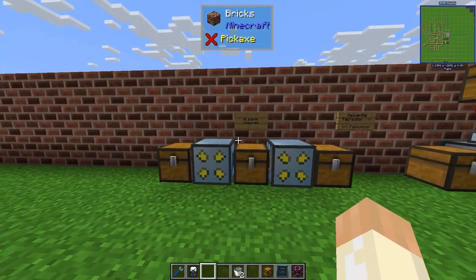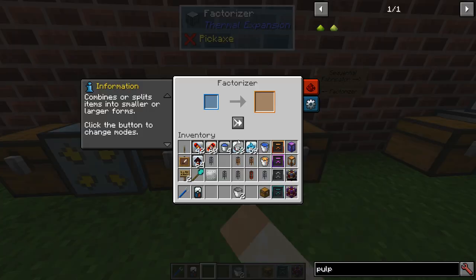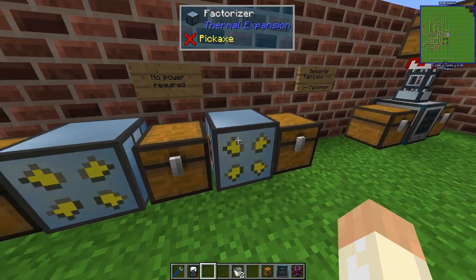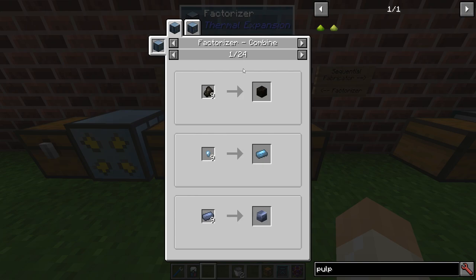A quick look at the final machine for today — the Factorizer. It doesn't require any power, so it will just run and craft. It can't handle all recipes, only specific ones — basically all the recipes where you combine items into a larger thing, like charcoal into a block of charcoal, or nuggets into ingots and so on.